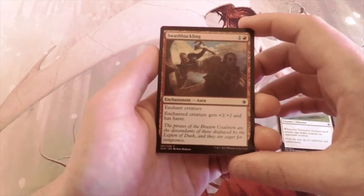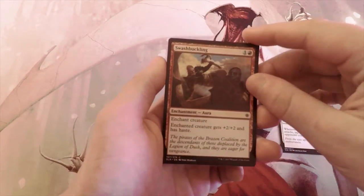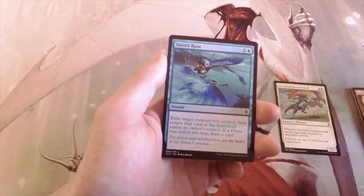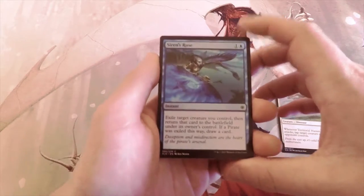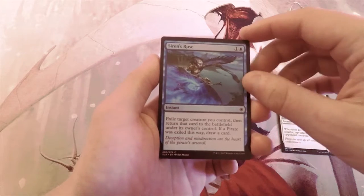Swashbuckling is a two-mana enchantment — the target creature gets +2/+2 and gains haste. It's definitely a strong card, but I tend to avoid auras in a limited environment. It just doesn't seem like what you want to be doing; I'd rather just have more power on board with another creature.